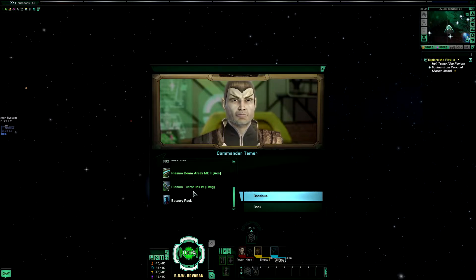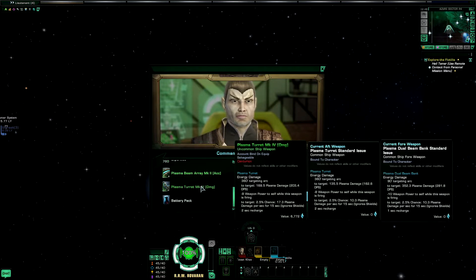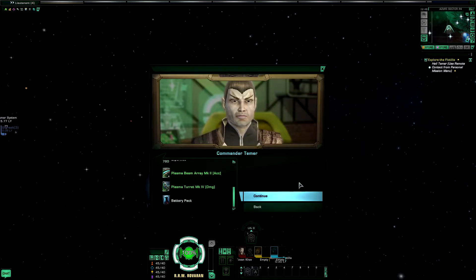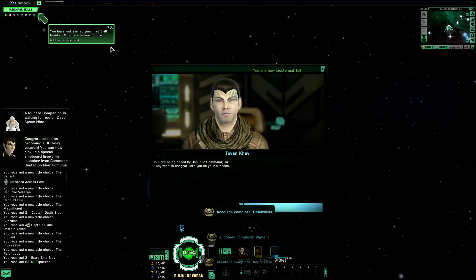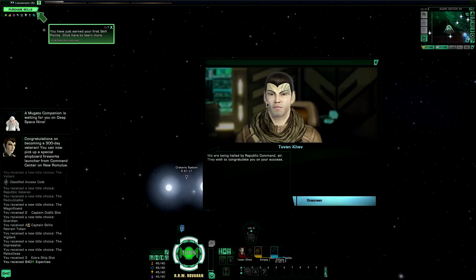And we get a plasma beam and a plasma turret — very nice. That's the mag file; we can't even equip that one yet, so we'll keep it to hand for the time being. We've just levelled up about half a dozen things.